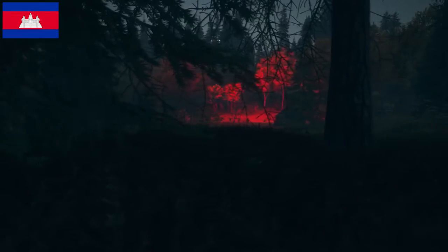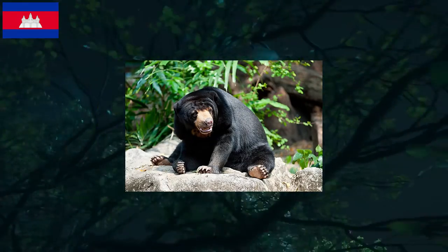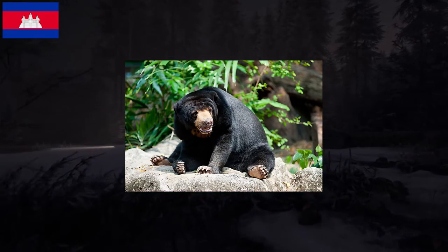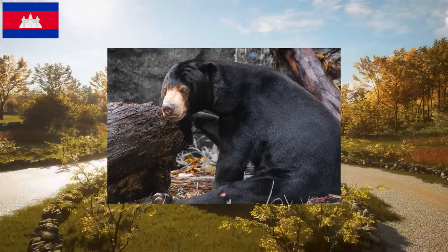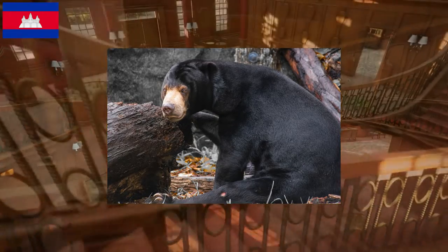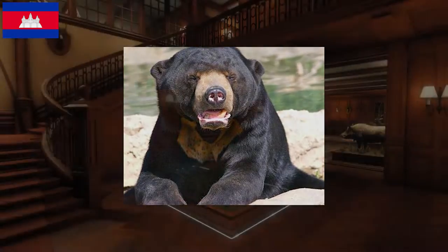The second class 3 animal is the sun bear, which will also become the smallest bear in Call of the Wild. This bear only reaches a maximum of 65 kilograms, which makes it considerably smaller than the black, brown and grizzly bears. This doesn't make them any less of an animal and they can still reach level 9 like the other bears. These sun bears love the thick vegetation in the centre of this reserve but are sporadically seen further north as well.